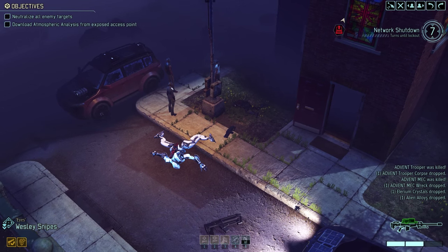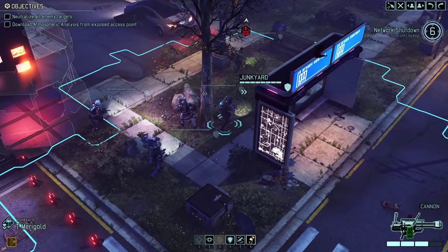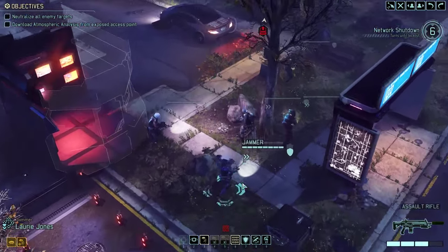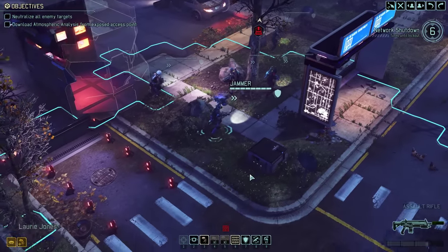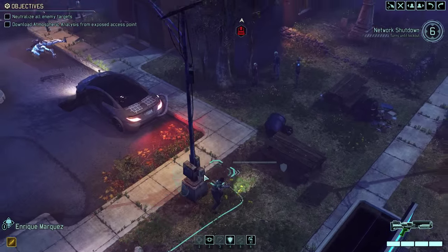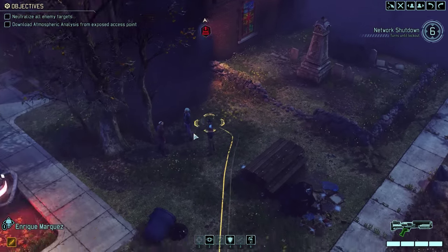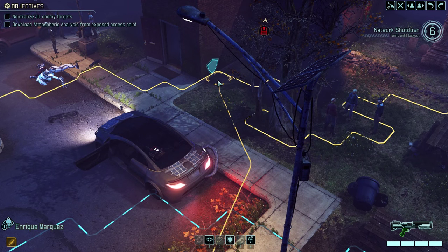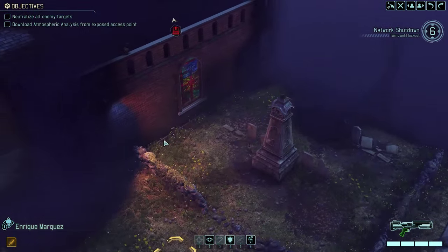That went pretty well. This was my first time hands-on in a mission that wasn't a tutorial, so to set up and execute a successful ambush the very first time, I was like, okay, this is great. And then I realized we're on the default difficulty setting — I don't think things are going to go that smoothly every time. But it was a pretty cool feeling to finally get in there, set that up, and have it execute just perfectly. One thing to note: the mech had armor that we ended up damaging a little bit, which reduces the damage you can do.